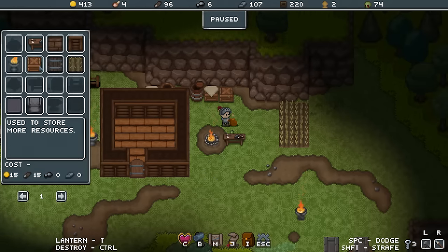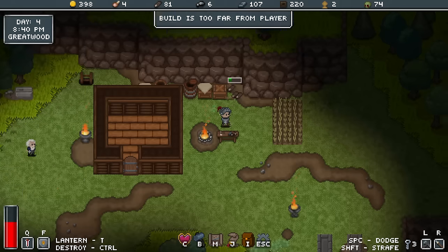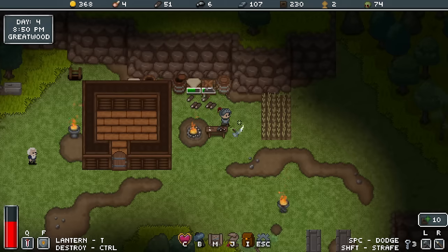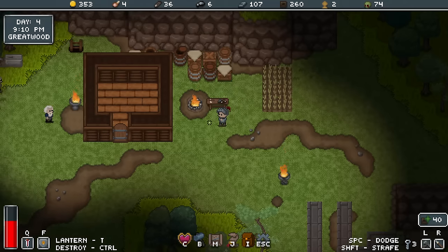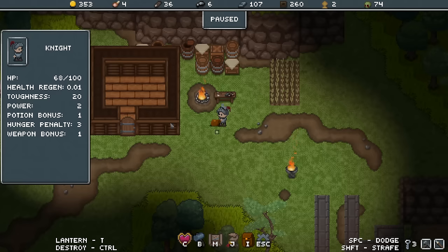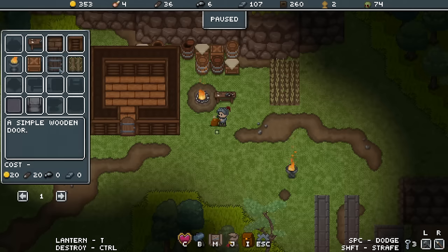What else can I build? Another crate or two — or three or four? Is there a fast way to heal? That's character stats — okay.